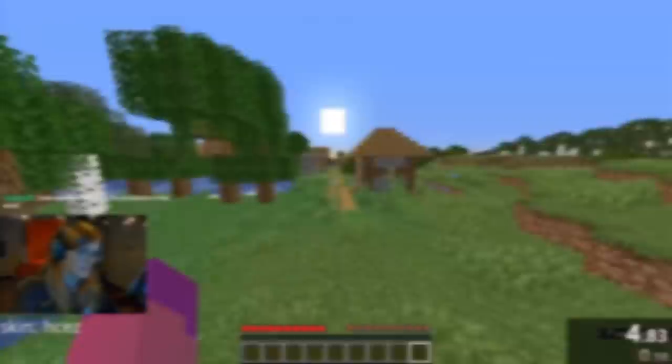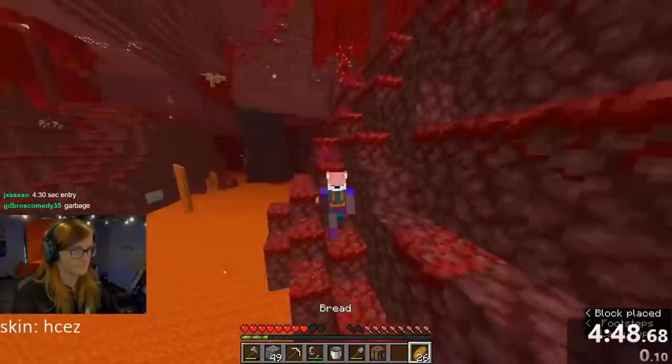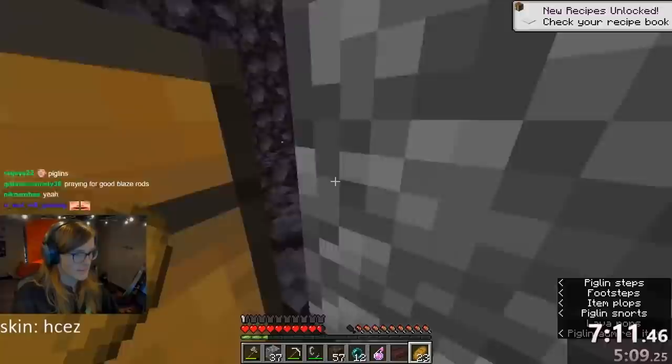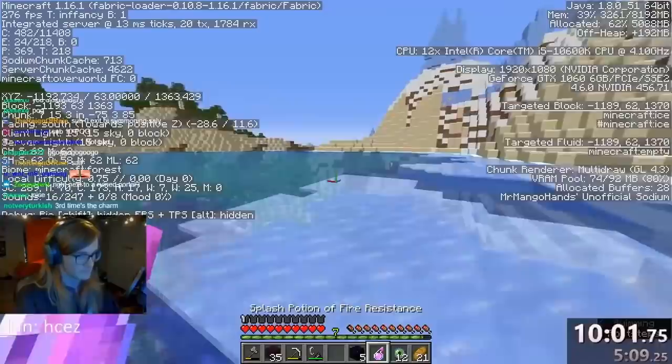At 4 minutes and 30 seconds, he entered the nether and located a housing bastion pretty quickly — arguably the best type because of its consistency. He got 12 obsidian from a chest and was able to get pearls, fire resistance, and string before leaving to find a fortress. Soon, he found one and was lucky enough to find the spawner with relative ease. Six rods later, he was exiting the nether at 9 minutes and 45 seconds.